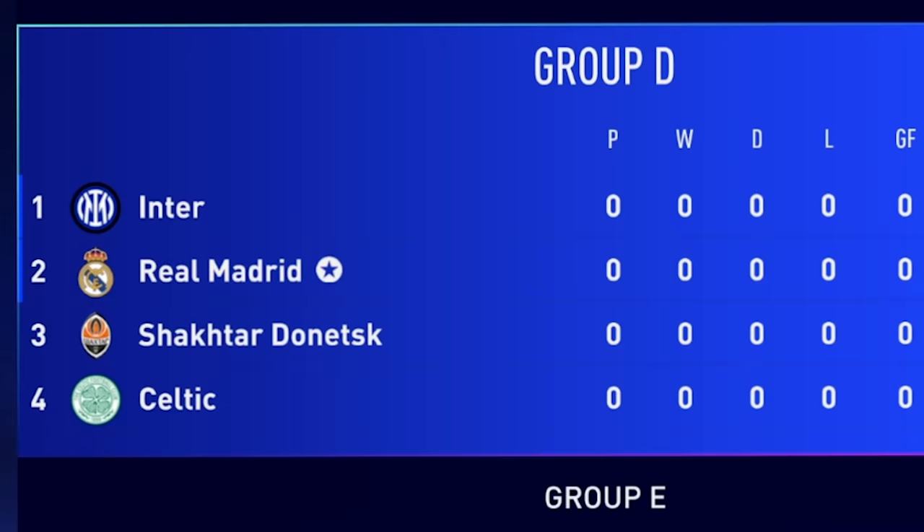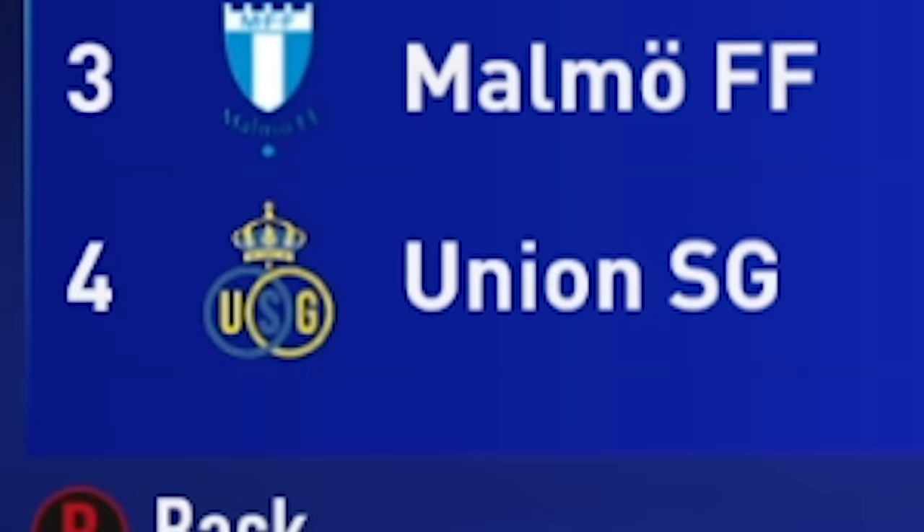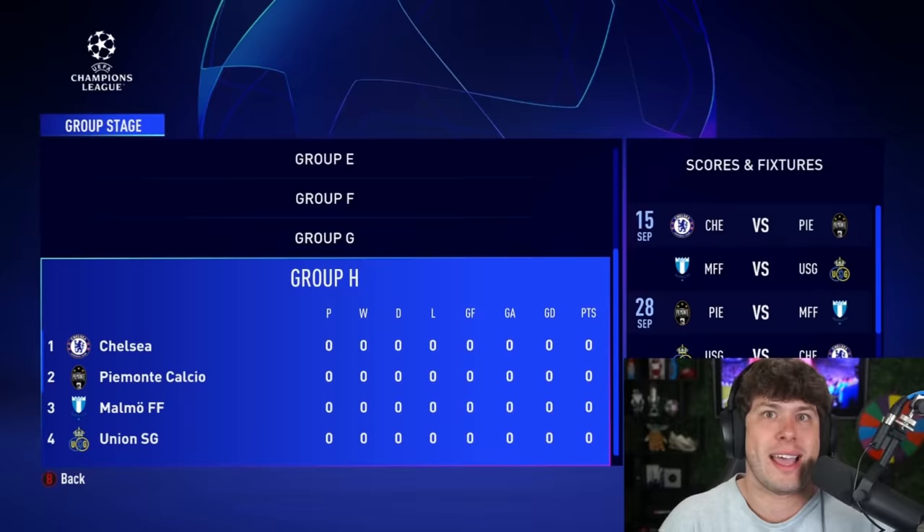Just so people aren't confused: in Group D, Celtic wasn't there — Sheriff was there, but they're not in FIFA, so Celtic takes over Sheriff's spot. Same with Union SG, who replaced Zenit. Zenit's not in FIFA either. EA, can we fix that? Can we get Zenit and Sheriff back in the game?